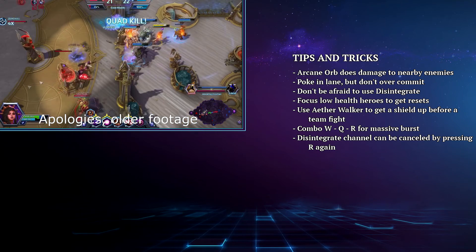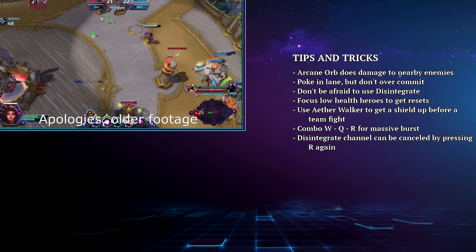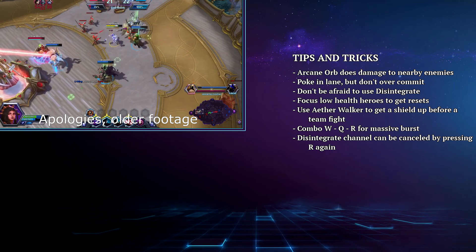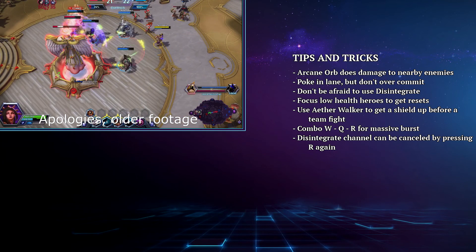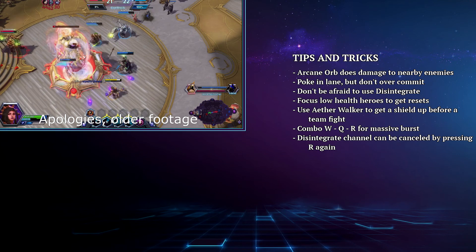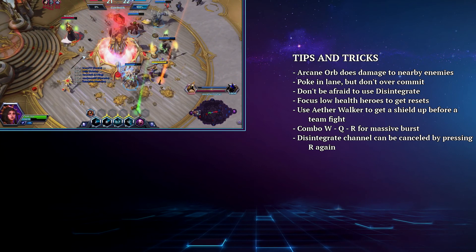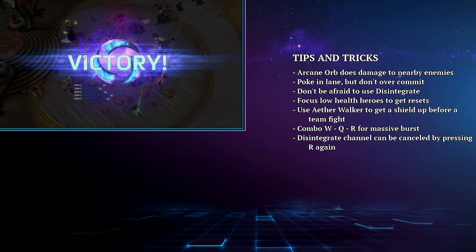A very strong burst combo for Li Ming is to launch a max range Arcane Orb, followed immediately by max range Magic Missiles, followed by Disintegrate. If you time it right, Disintegrate will hit just before the other two and result in some massive damage, especially post-20 with the slow. Also, Disintegrate's channel can be cancelled by pressing the R button again. Once you've secured a kill, remember that all of your cooldowns are refreshed, so you can toggle that ability off, reposition, and then unleash another devastating burst combo.